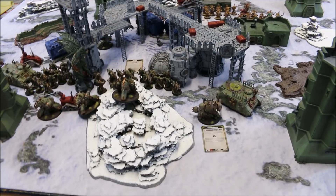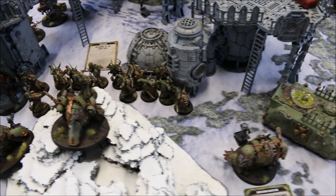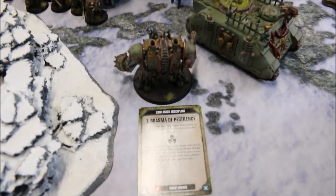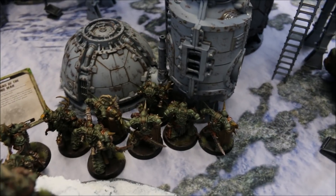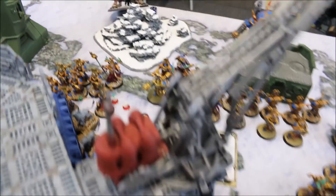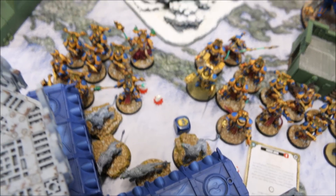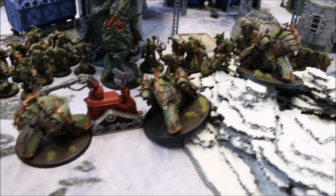Death Guard Turn 1: Everything moved up toward the center. In the psychic phase, only Miasma of Pestilence was cast on the Hellbrute to keep it in the fight with its two remaining wounds. Plasma guns fired on Rubrics around a corner, cutting down two of them. The overcharged middle squad fired with Vets of the Long War at the Spawn but managed only three wounds total. One Spawn was vaporized by two Multi-Meltas from the Myphitic Blight Haulers.